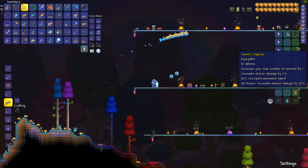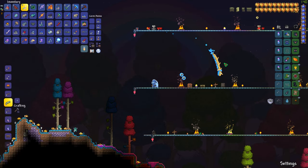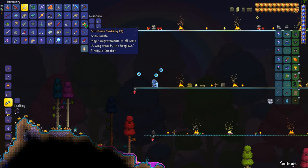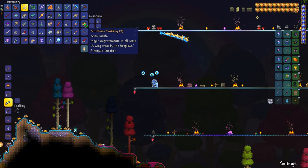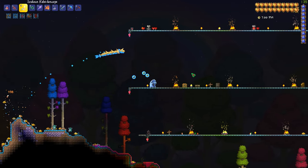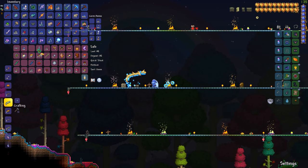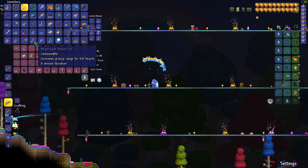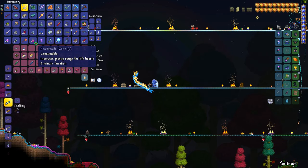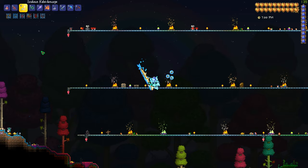The Empress of Light is a Hallow-themed boss that can be summoned from killing the Prismatic Lacewing, which we'll look at in a second. It is one of two Hallowed bosses in the game. This boss is meant to fill a small gap between Plantera and Golem — it can be done later or skipped altogether as it's an optional fight, but if you fight it the moment it's available you will face a major difficulty spike with numerous attack patterns.